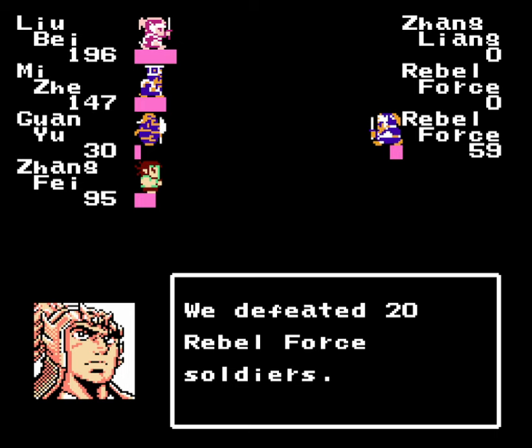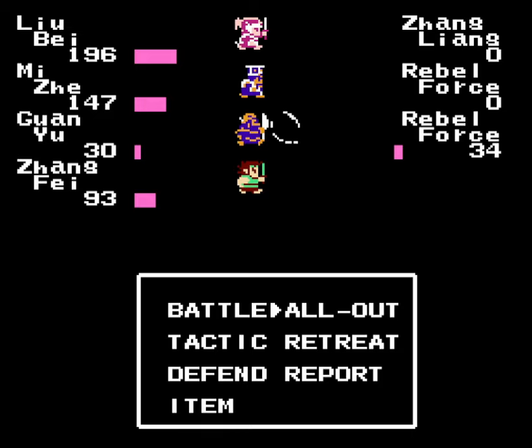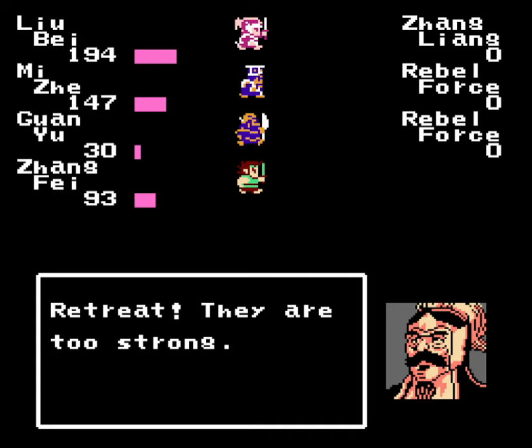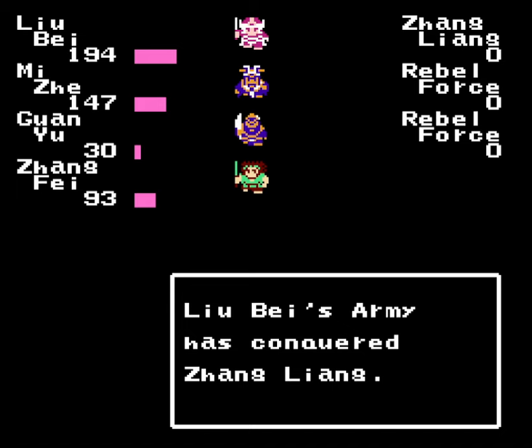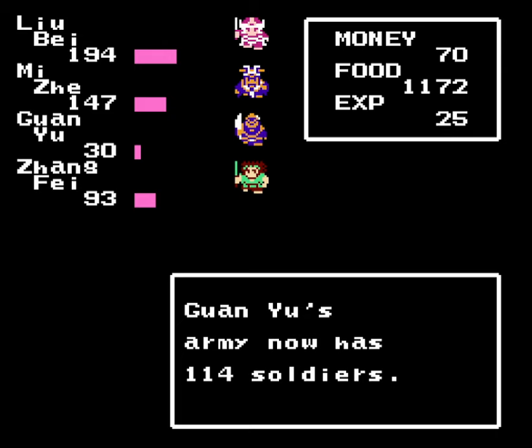Now we can just go all out. By the way, when you do use the All Out command, enemies can still use tactics on you even though they're not being announced — that's another drawback of using it. Although at this point in the game they don't have any tactics. And for defeating them, we gain a level.